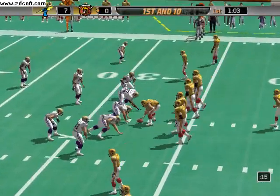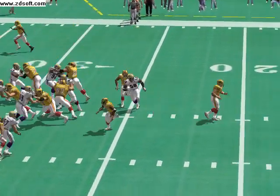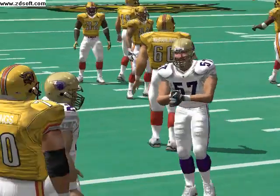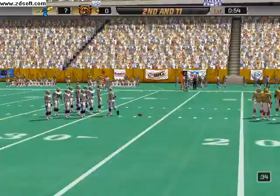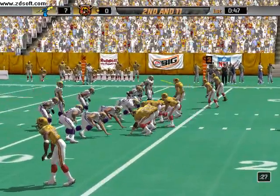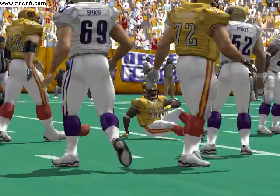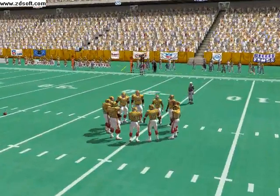They have first and 10 here. Looking to run it — stopped behind the line, lost a couple. It's second down and a long way to go. Only one man in the backfield, he hands it off — brought down behind the line for a short loss. They went backward on that one and ran right into the blitz. They should have changed the play at the line — maybe an audible to a sweep or a pass play, something like a quick slant.